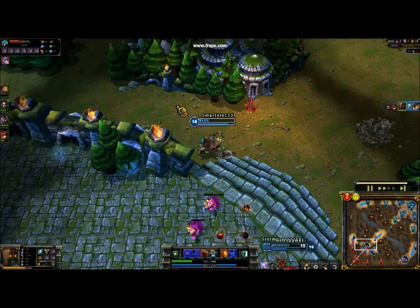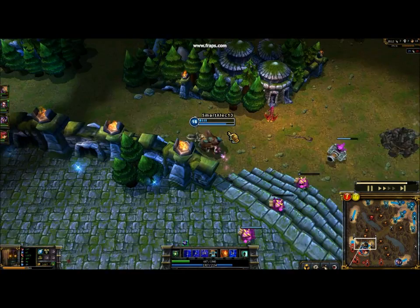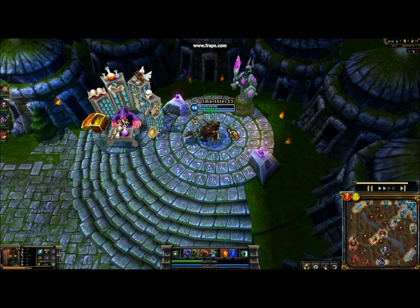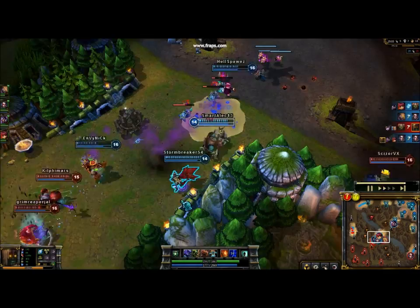A small list of popular bruisers includes Yorick, Riven, Udyr, and Irelia — that's a very basic list. The list is kind of hard because anyone can technically be a bruiser if they build correctly. There are a lot of champions where the line is blurry — like Fiora can be built decently as a bruiser, but at the same time she's meant to be an AD carry. So the line is not very clear. That's just a small list of bruisers.